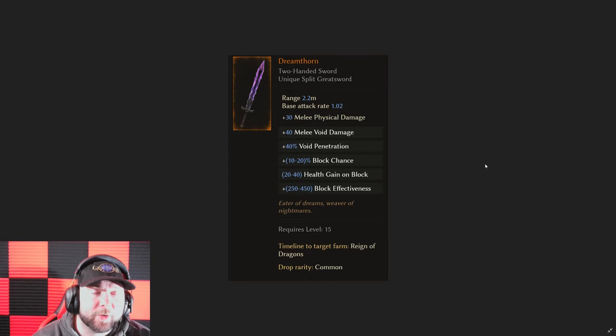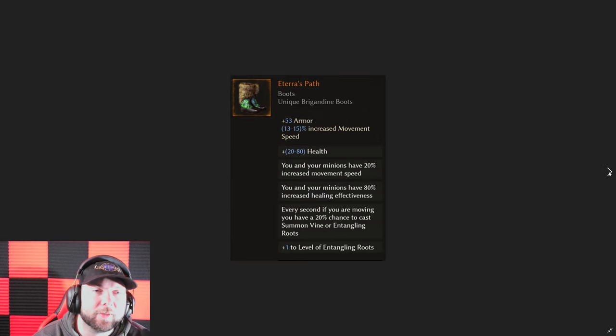Then we have the Dream Thorn — hands down a favorite way to level up especially on the sentinel class. The amount of void penetration you get is crazy, but now you can add more damage, attack speed, or even crit chance to it. Getting a tier 7 melee crit chance added suddenly lets you get into a 100 crit build that wasn't possible before with the Dream Thorn. Adding another tier 5, 6, or 7 flat added void damage would take the damage through the roof and make you end game viable right away. Really cool to see what people do with it since it's a lower level unique that drops quite often.